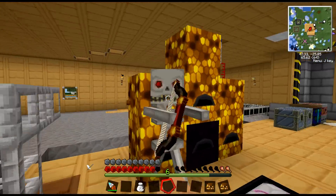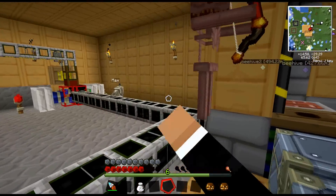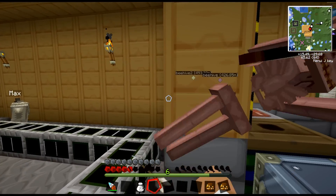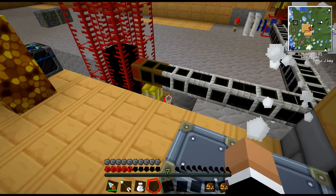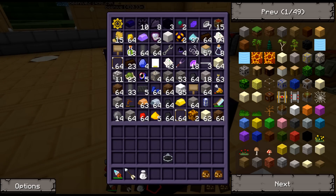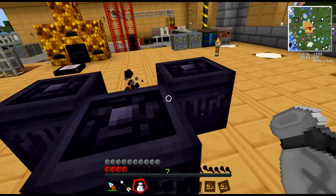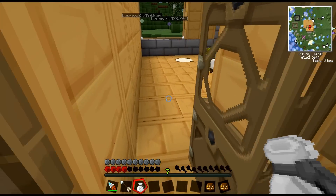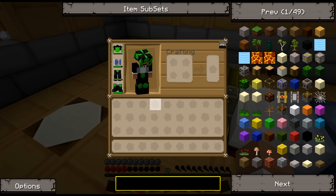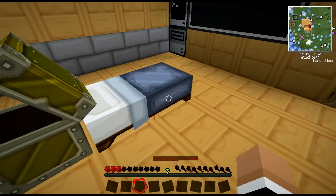Oh goodness gracious, how did you get in here? Nothing's supposed to be inside my house! I'm just getting attacked — there we go, my goodness. I'm out of food too on top of that. This may not end well. I need to find somewhere to dump everything I have on me.